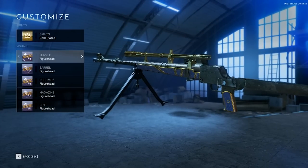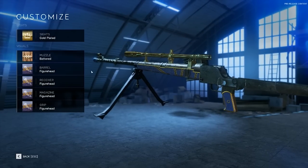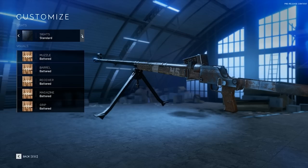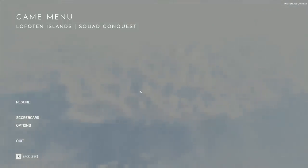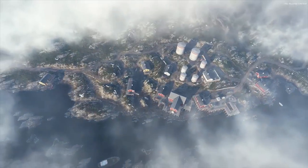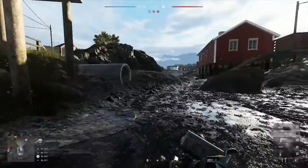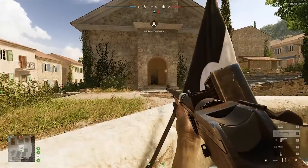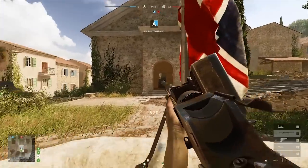You may have noticed that we're actually on two new maps here. Lofoten Islands — this is a Firestorm-kind-of-feeling map. It does use some of the same assets, but it definitely doesn't play in the same kind of way. Lots of destruction here. It's a little bit open in places, but there's lots of cover to use. And it's okay — I'll get to that in a moment.